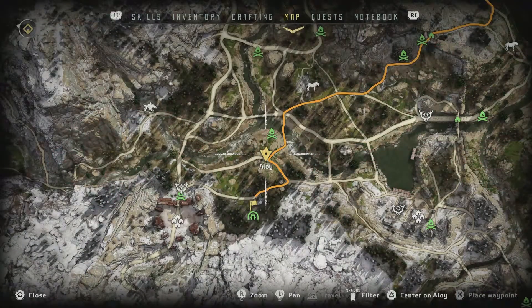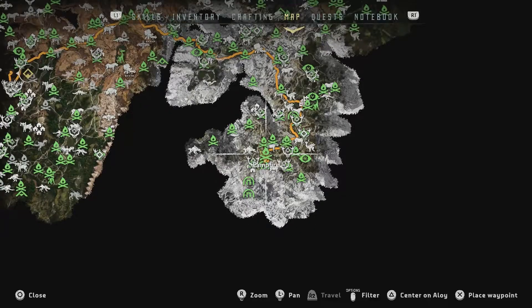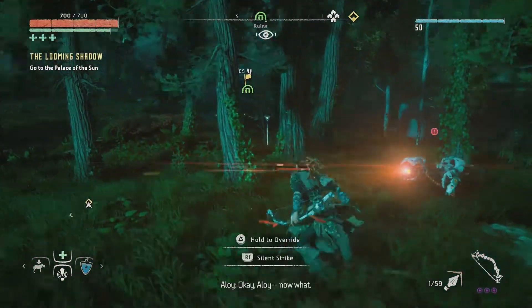So what I've done is I've teleported to this campfire here in sort of the bottom section where you start. It's right near the ruins. I'm gonna head over there now and collect the Shieldweave outfit.